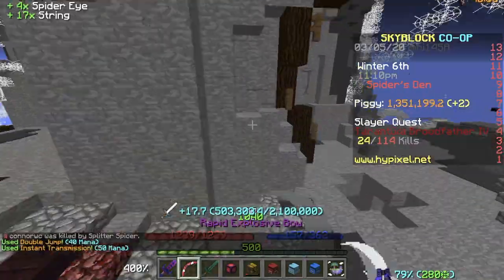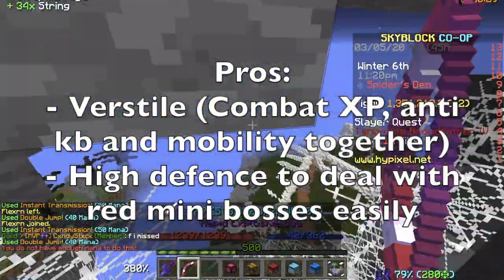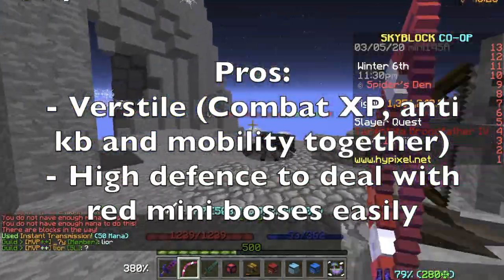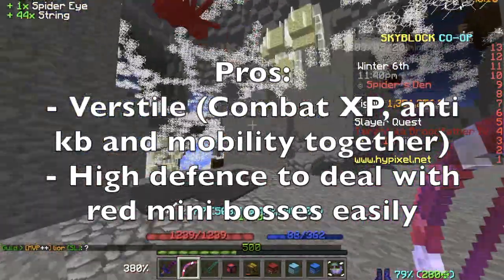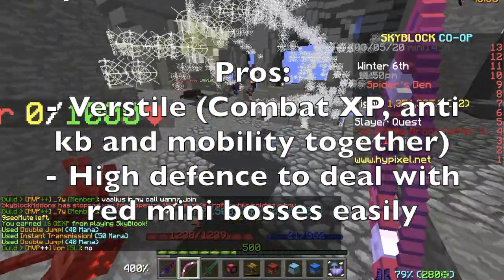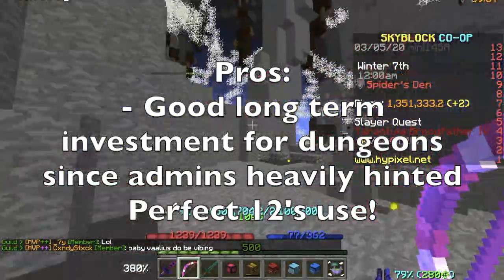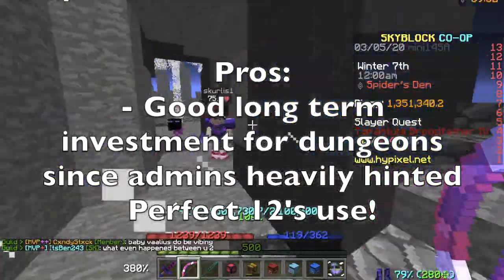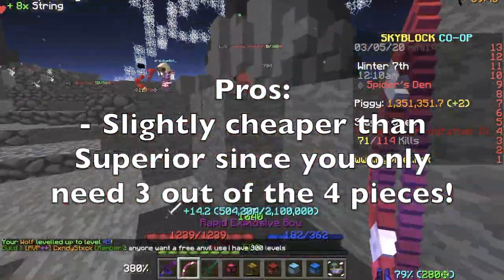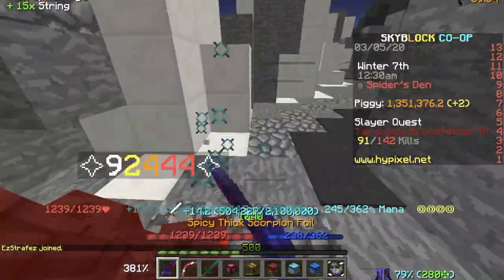And now I shall evaluate the pros and cons of choosing to run Perfect 12 for slayers. The pros: it is very versatile in giving anti-knockback, combat XP buff, and even mobility when paired with other items, which other armor sets cannot do because they will lose their full set bonus. Another pro would be higher defenses when using Perfect 12 as compared to running Superior Dragon Armor, which means you will be able to deal with red mini bosses more effectively without dying in 4 hits. The third pro would be a long-term investment for dungeons, as admins have hinted strongly at Perfect 12 being viable — and even crucial — for dungeons. The final pro is that it costs almost, or actually slightly cheaper than, Superior Dragon Armor since you only need 3 out of the 4 pieces.